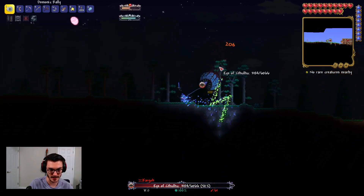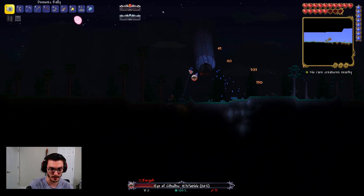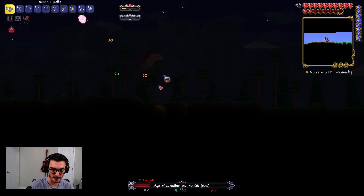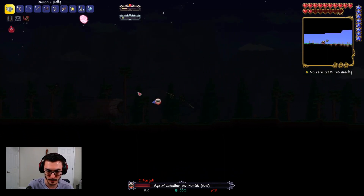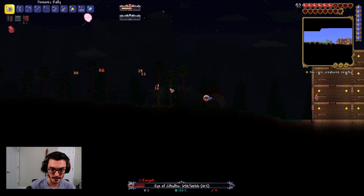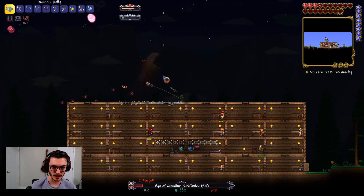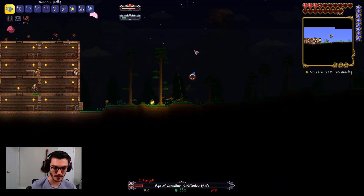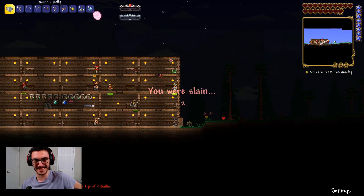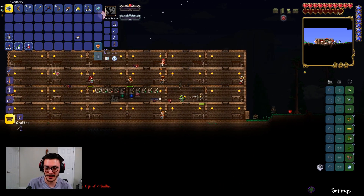I forgot the keybinds — okay, it's X. We're doing lots of damage! He's down to 25, 20... My worry is I don't have platforms. Oh, I dodged it! It hurts though — ow. We're alive, everything's fine... and now we're dead. I think we did better this time than last time, but okay, that's out of the way.